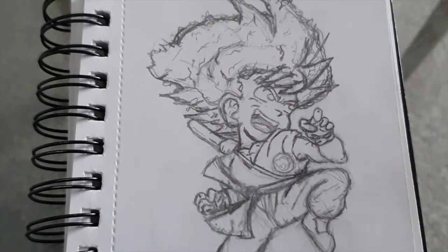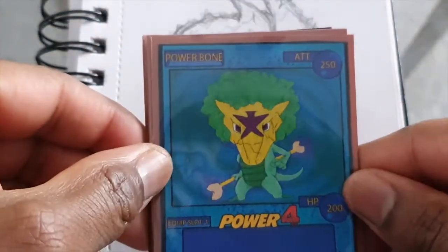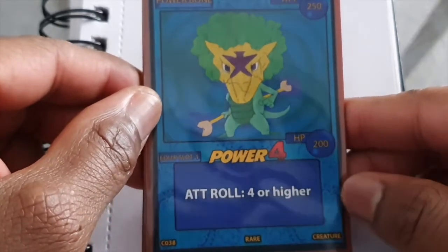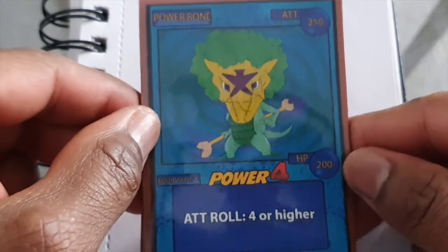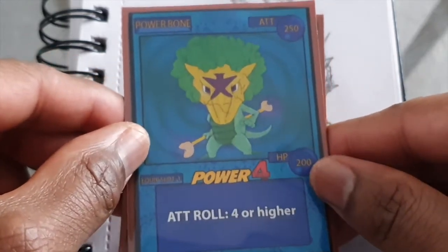The first Power 4 I'm going to show you is Power Bone — 250 attack, 200 HP. Your standard 4 or higher roll for your Power 4s and Power 3s. It's a creature and it's a very good card to have.